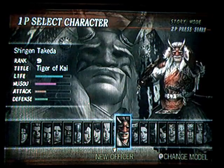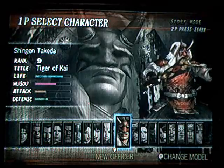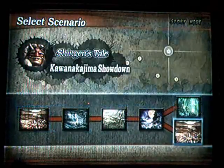Hey guys, I'm FF7 Perfection, and welcome back to my Samurai Warriors 1 5th and 6th weapons guide. We're going to be getting Shingen Takeda's 5th weapon today. As you can see, he's not really leveled up at all. I got a request from someone who said he was having a little bit of trouble, so I decided to do this.